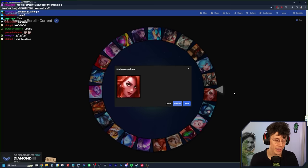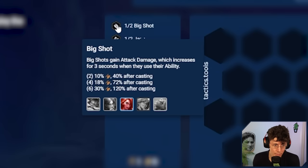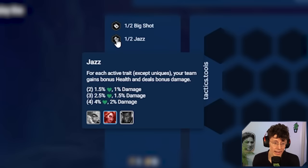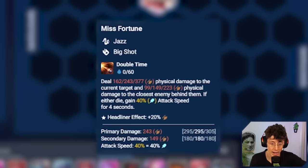We probably don't have to theorycraft that much because there's a pretty solid board that people have been playing since the start of the set. MF is Jazz Big Shot. Big Shots gain attack damage which increases for three seconds when they cast their ability. And Jazz — for each active trait, except uniques, which are traits from the legendaries, your team gains bonus health and deals bonus damage. Your whole team gets stronger the more traits you have active. MF's Double Time deals physical damage to the current target and physical damage to the closest enemy behind them. If either die, you get a bunch of attack speed for four seconds.